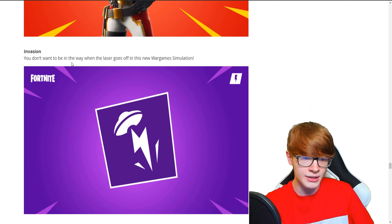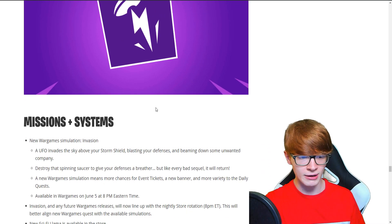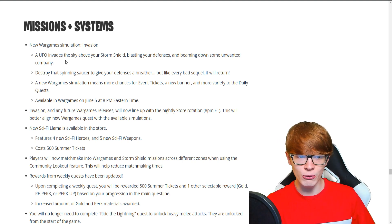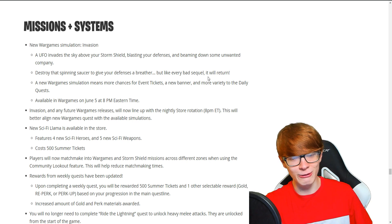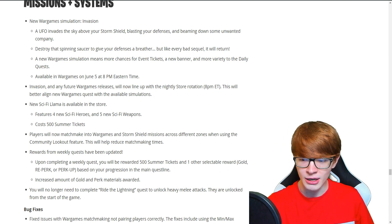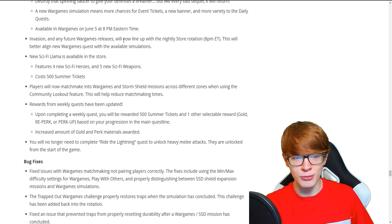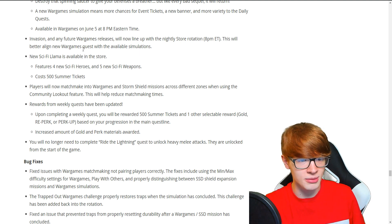We have Invasion. 'You don't want to be in the way when the laser goes off in this new war game simulation.' Looking like we got some alien stuff going on. A UFO invades the sky above your storm shield, blasting your defenses and beaming down unwanted company. Destroy that spinning saucer to give your defense a breather, but like every bad sequel, it will return. It'll be available on June 5th at 8 p.m. Eastern Time. Invasion and any future war game releases will now line up with the nightly store rotation at 8 p.m. to better align new war game quests with available simulations.